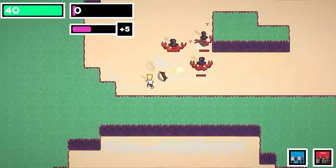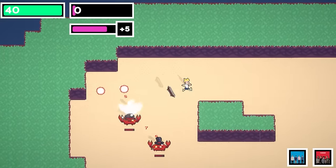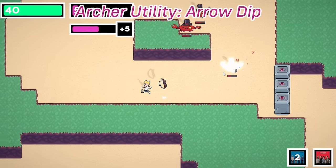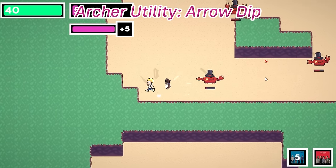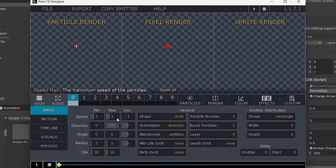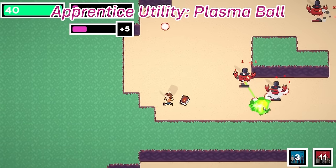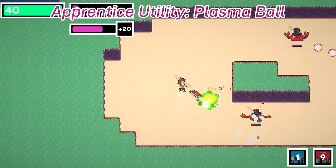On day 107, I focused on polishing up the new combat skills as well as Liam's already made ones. I added lots of screen shake, animations, and particle effects — now the charge attack feels much better. On the next day, I tried out a new tool called Pixel FX Designer for making pixel art particles, and used it to make the particles for Ava's Plasma Ball utility skill, which I think looks pretty cool.